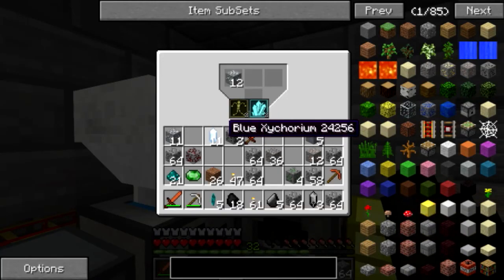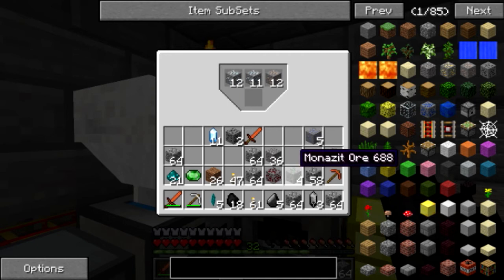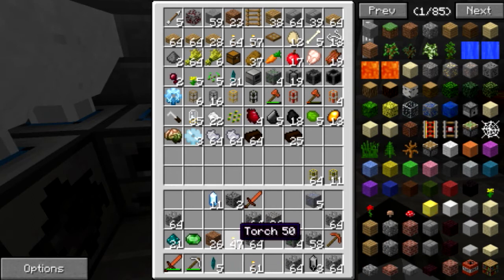Drop some ferris ore, some silver, some titanium. Nope, cinnabar doesn't work. Alright, just drop the rest of this ore in here and I'll sort them later.